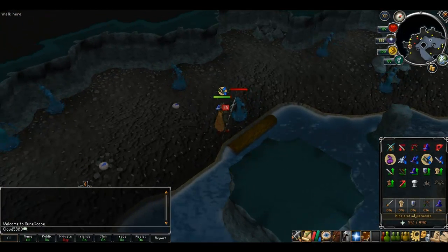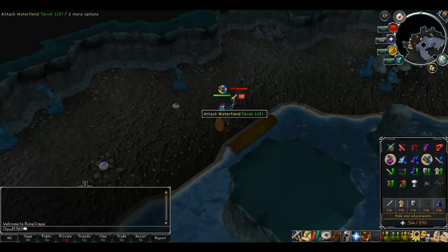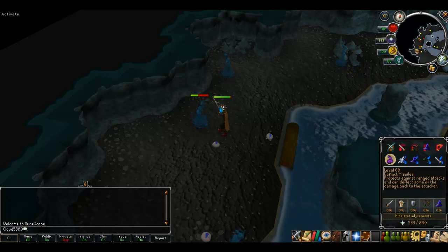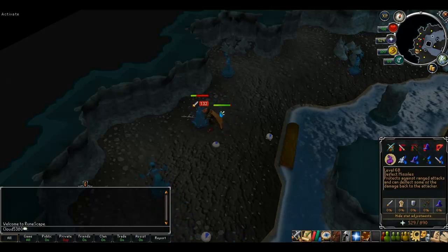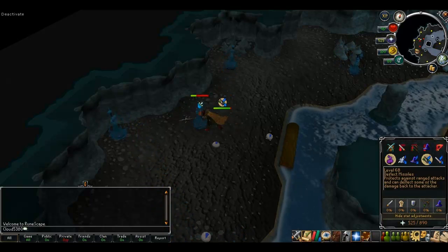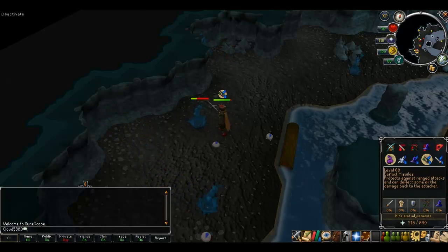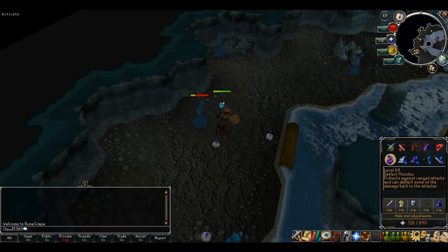If you start taking a lot of damage from these guys you will be using Protect from Range to block most of their attacks from your magic defence setup. A good way to save prayer points is to use prayer flashing — turning off the prayer just after an attack has finished and then starting it again before they send another one.